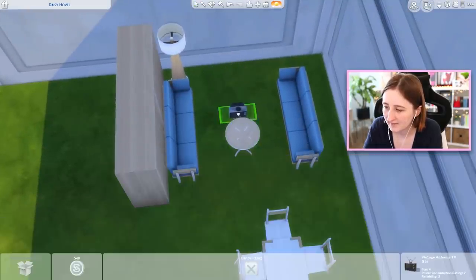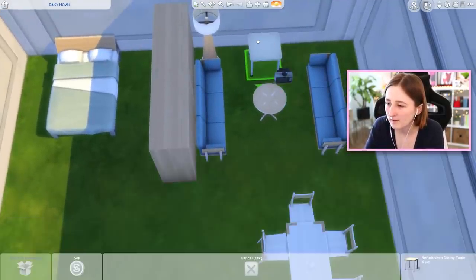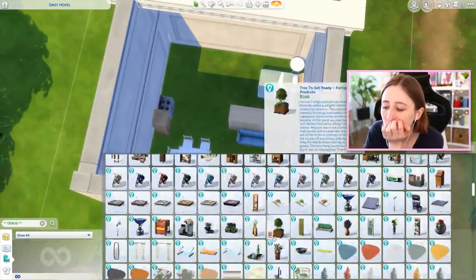Okay, that can be our coffee table then. I guess the TV can just - we could raise it up. We'll put it on something. I'll figure it out. Does it go on this? No? Well maybe I'll stick it there anyway. It looks good. I didn't think about a bathroom.